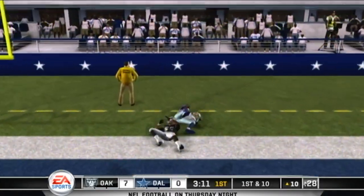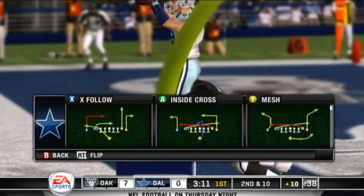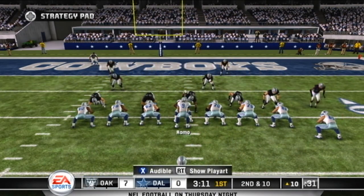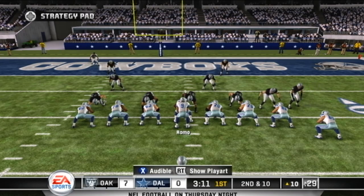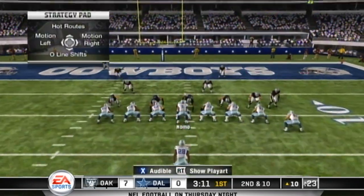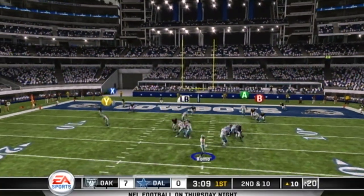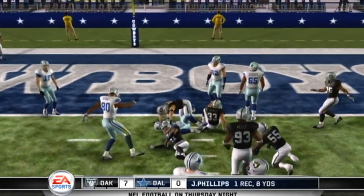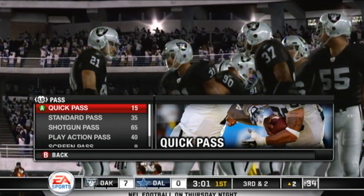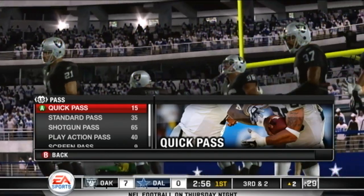Looking end zone — he catches it but he's out of bounds, incomplete. Jason Witten was his intended target. Short throw to the right; he's wrestled down at the two. That's the kind of pass pattern that if the defense is even a little bit lax in their coverage, it's pretty easy to get that one in there.